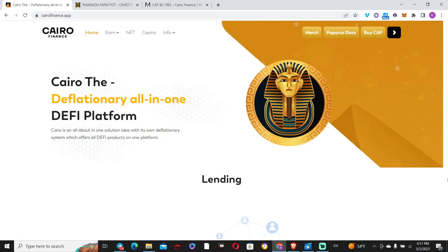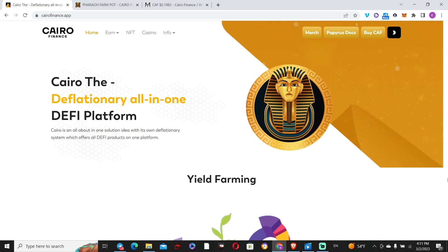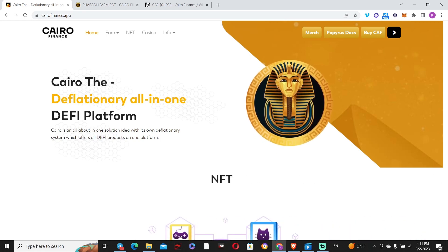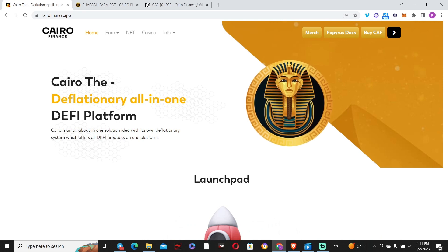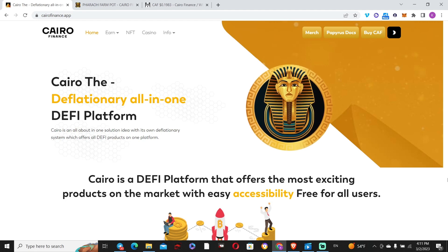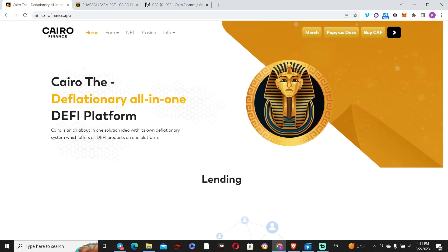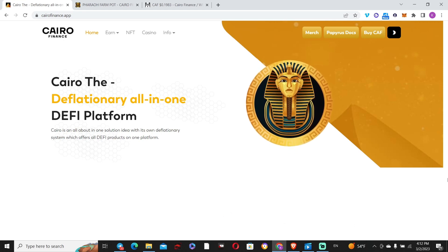Since we are in the degen/high-risk niche, nothing is more enticing than entering a so-called ROI dapp, a miner, or something in between. I'm going to talk about something called the Farm Pot. It's one of the products they've launched, but this one doesn't use a stablecoin or blue chip asset like BNB, BUSD, or USDC. You actually enter with their native asset. When they relaunched, their new native asset is called CAF, and that token is used in most of their products.